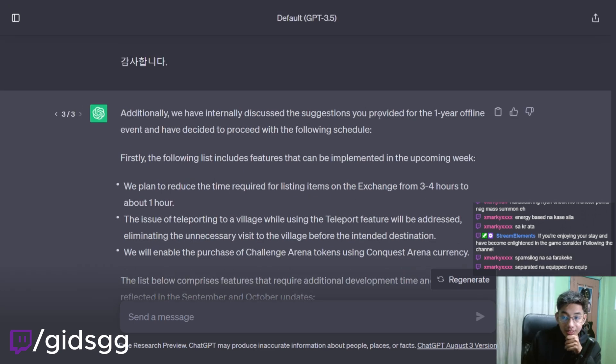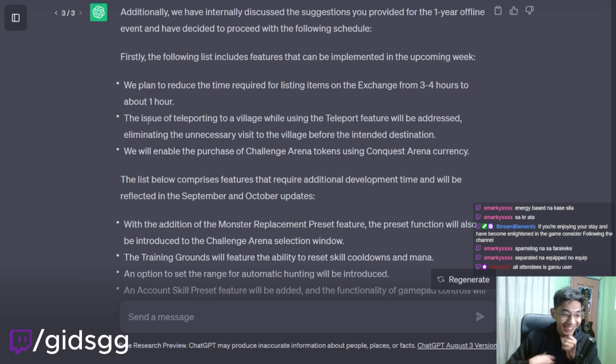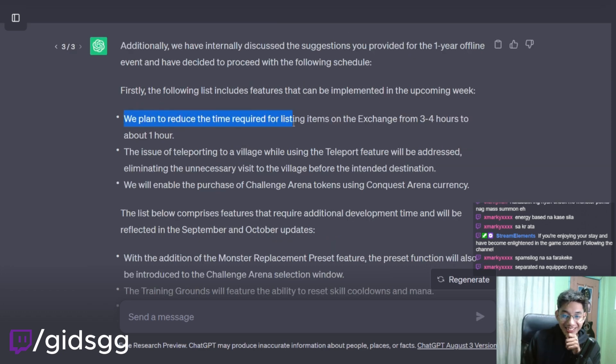We have internally discussed suggestions from the one-year offline event and have decided to proceed with the following schedule. First, features that can be implemented in the upcoming week — hopefully someone suggested nerfing Garo. Who attended these? All attendees is Garo user. Too bad. They planned to reduce the time required for listing items on exchange from 3 to 4 hours — so they're changing it to 1 hour now.